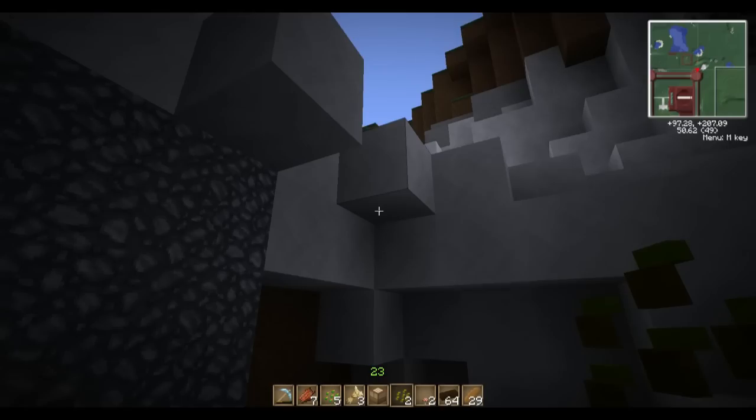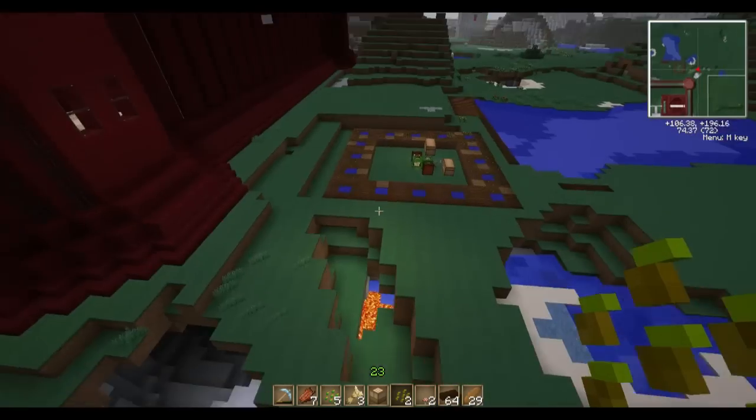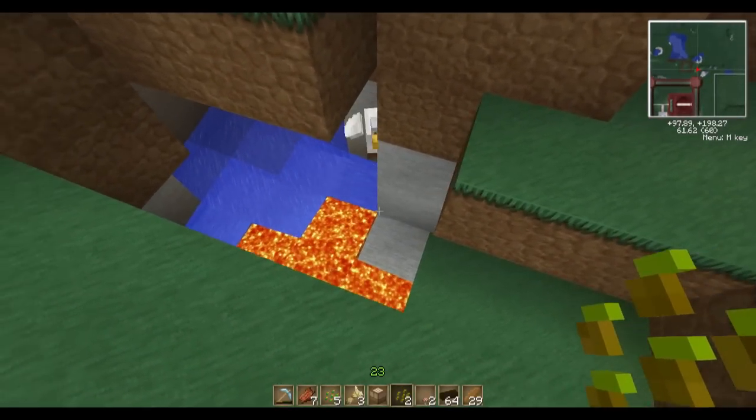Let's go ahead and turn creative mode back on so we can get out of Satan's asshole - or castle's asshole, whichever you prefer. What? Lava? Ooh. And a little chicken. Help, dude!